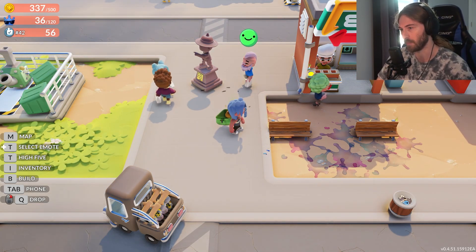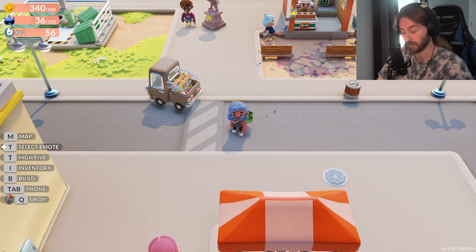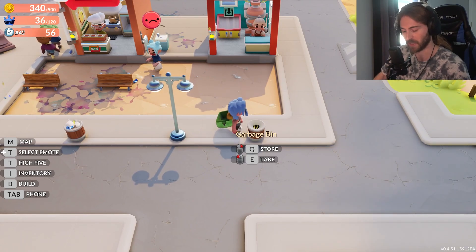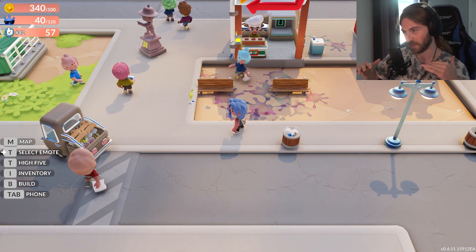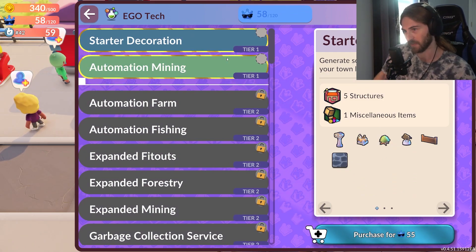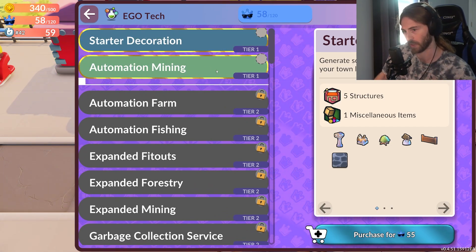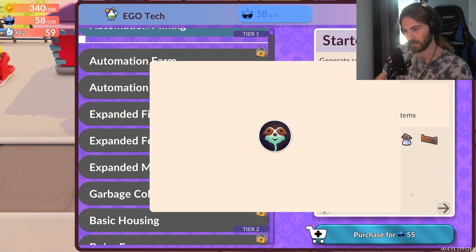It is a city management, city builder game. As you can see, I'm the mayor right now and I'm currently picking up some trash. I'm hoping later in the game I can automate this, because the mayor should not be picking up trash. But when you're first starting you kind of have to wear all the hats. This thing here is called your Ego Tech, and this is where you can unlock things to customize your town — mining, fishing, forestry.